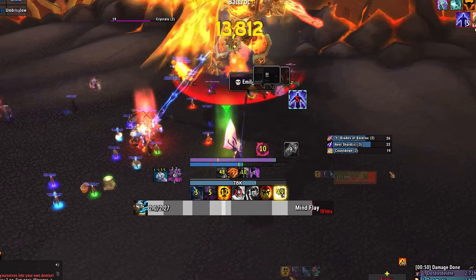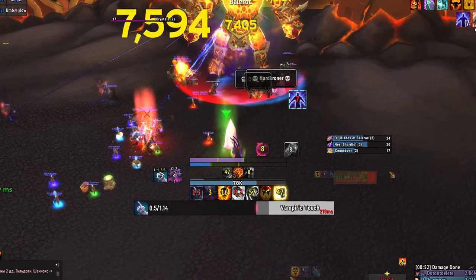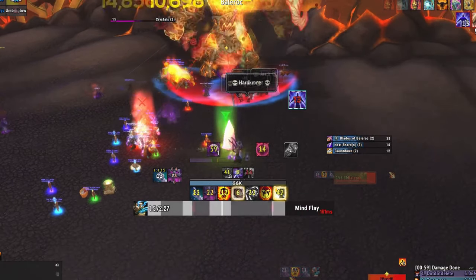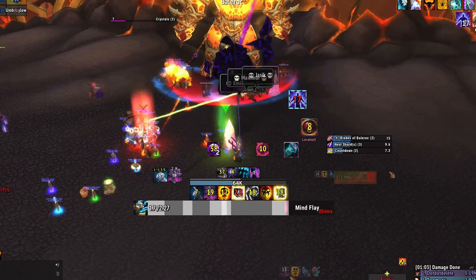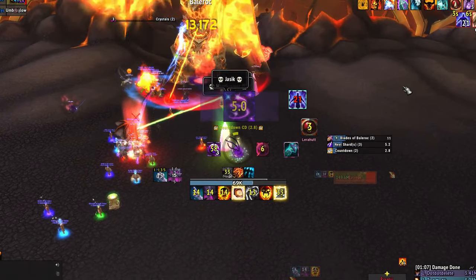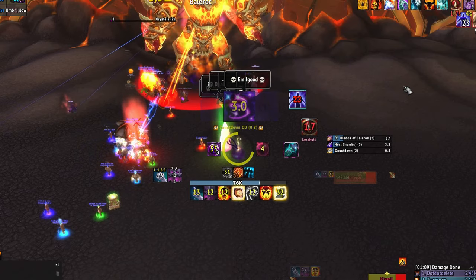For the first crystal spawn, you want to put your Shadow Priest on Soaking Duty. They will solo tank the entire first crystal. Once they get to 13 stacks, use an external cooldown like Hand of Sacrifice on each Priest. Then at 20 stacks — no sooner, no later — they'll use Dispersion for the rest of the duration.